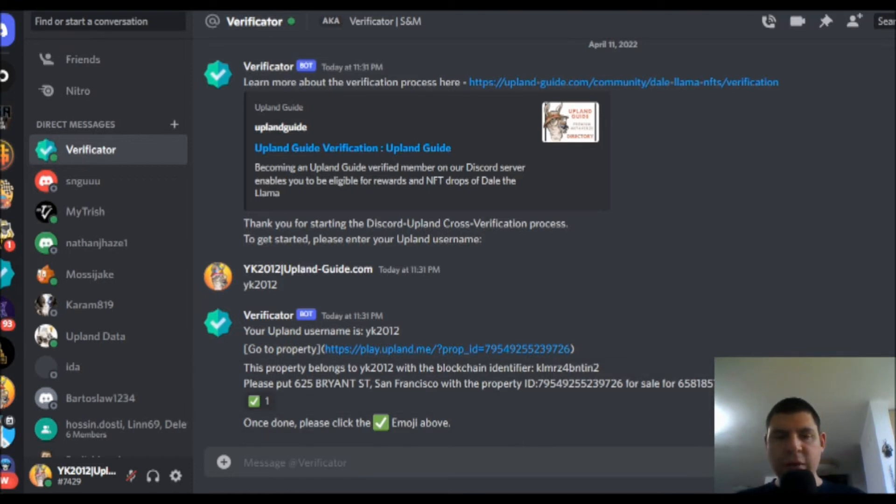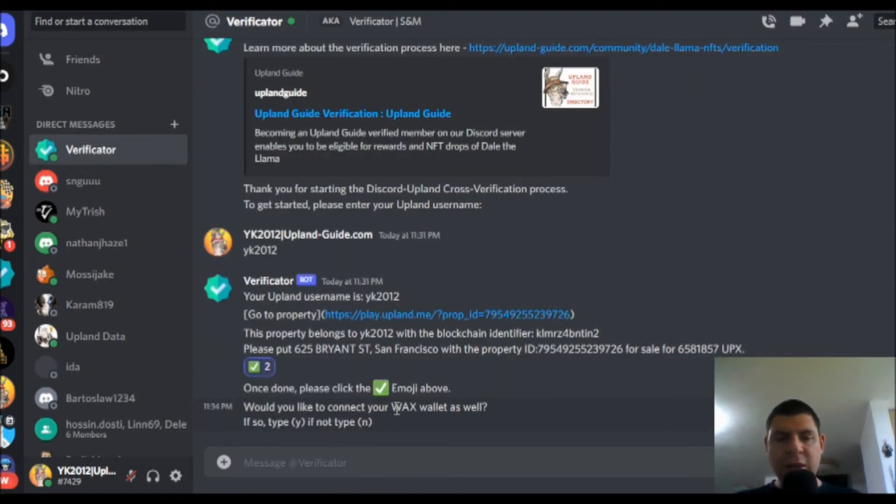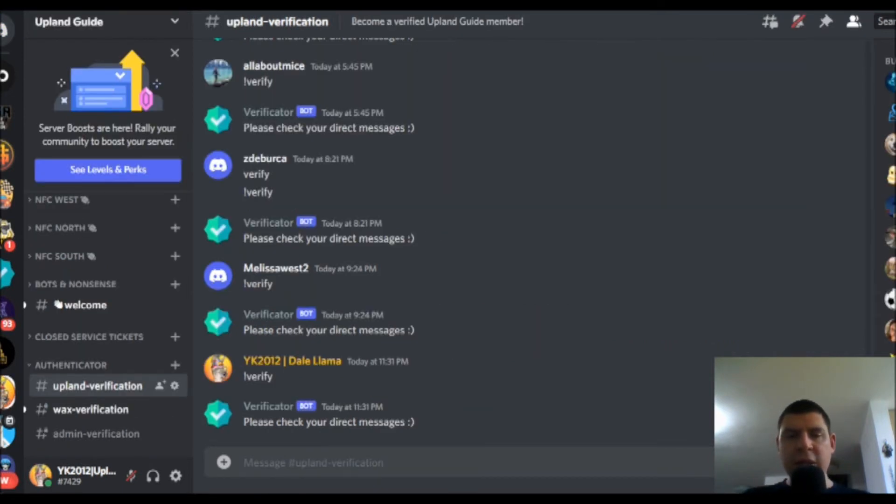Now that I've listed that property for sale for this price, I'm going to go ahead and click this check mark. Now that I've completed this step, I can delist this property for that amount of money if I don't want to sell it. And now it's asking me to type in my Wax Wallet address — this is in order for me to be able to send you NFTs. And by verifying yourself before April 16th, I will send you a YK2012 Dale Lama Metaversary NFT. If you choose to not verify your Wax account at this moment, or maybe you don't have one, then you can always go into the Wax Verification channel on our Upland Guide server and type verify in there, and that will complete that process.